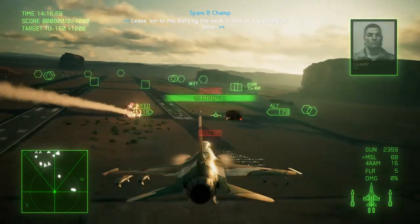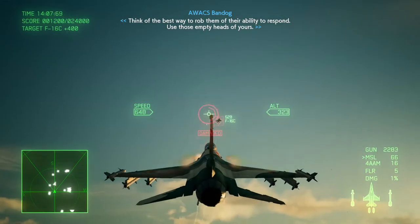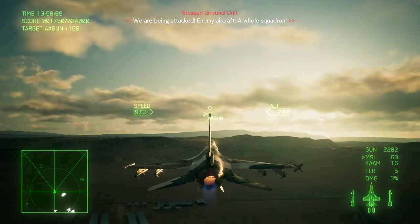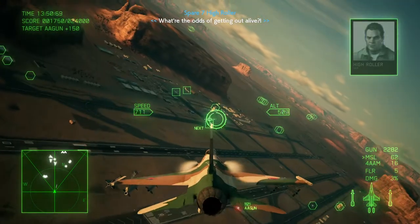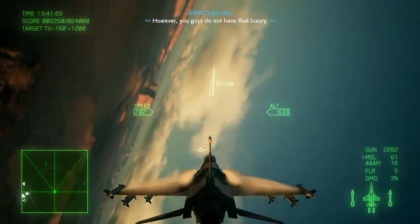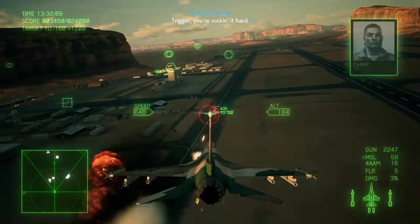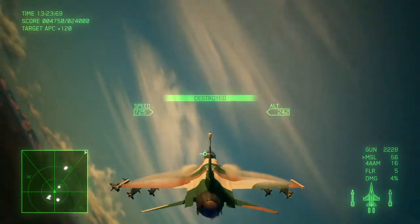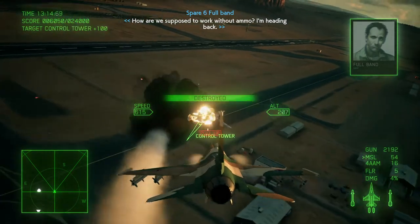Slow down a bit and take this out, then try to get another one, and maybe even another one if you manage to turn on it. Now just get to taking out each and every target you see on the base. There are three TU-160s and those are primary targets. Just do some rolls and finish them with machine gun. Two missiles and a short machine gun burst - oil tanks require only one missile, so take that into account.